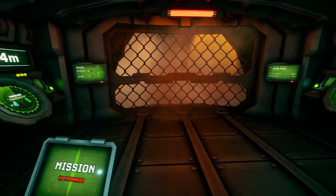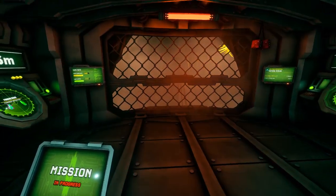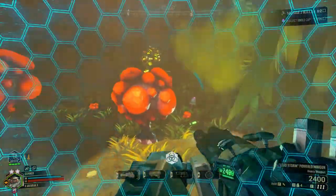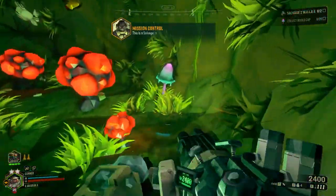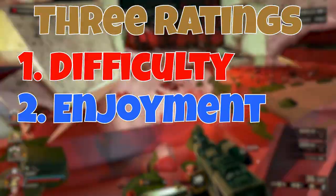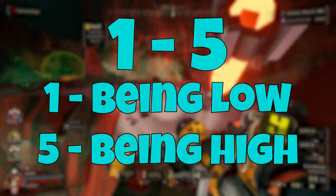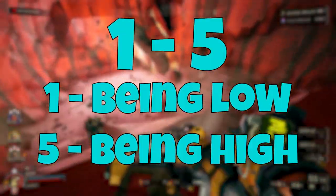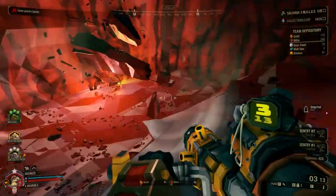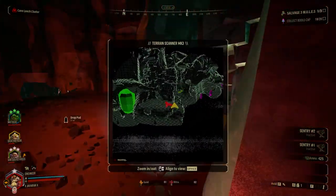Now that we've covered the basics of the salvage operation mission and talked about how the classes function in it, let's talk about where the salvage operation stands when compared to the other mission types. Each mission type gets three different ratings: one for difficulty, one for how fun it is, and one for its complexity, each with a value of one to five, with one being low and five being high. These ratings are just my personal take, so if you think it should be higher or lower, let me know down in the comments.